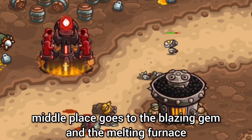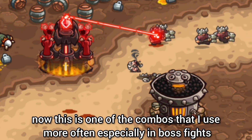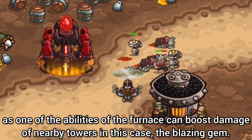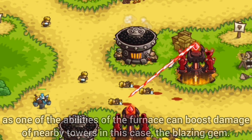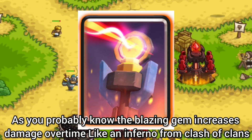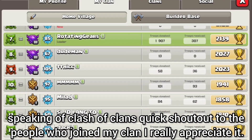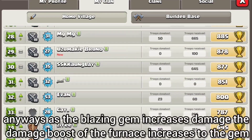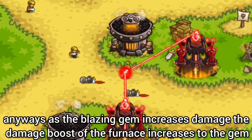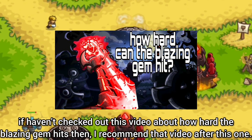The middle place goes to the Blazing Gem and the Melting Furnace. This is one of the combos that I use more often, especially in boss fights, as one of the abilities of the furnace can boost the damage of nearby towers — in this case, the Blazing Gem. As you probably know, the Blazing Gem increases damage over time, like an Inferno Tower from Clash of Clans. Speaking of Clash of Clans, quick shoutout to the people who joined my clan — I really appreciate it. Anyways, as the Blazing Gem's damage increases, the damage boost of the furnace also increases to the gem. If you haven't checked out my video about how hard the Blazing Gem hits, then I recommend that video after this one.